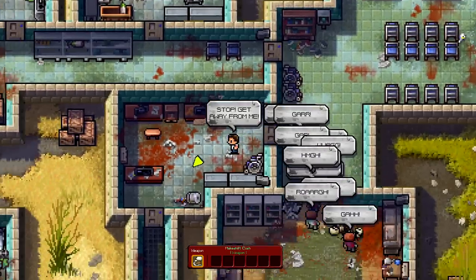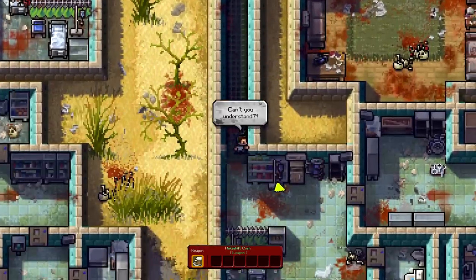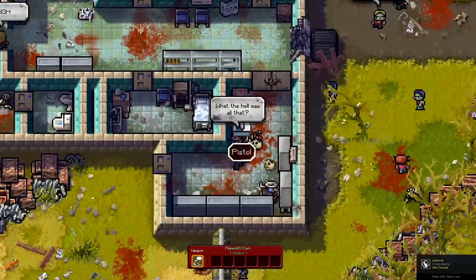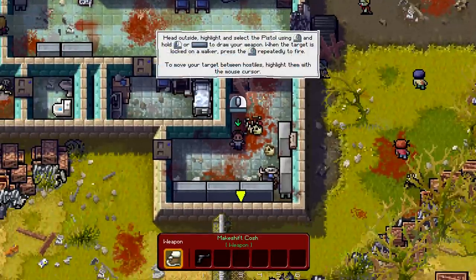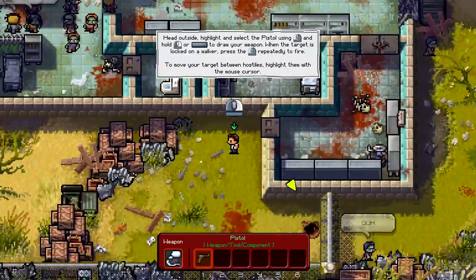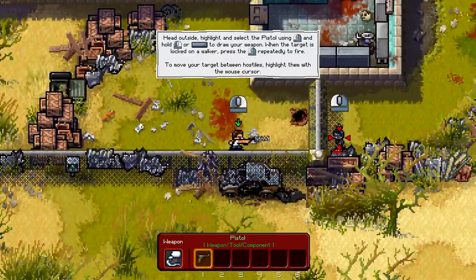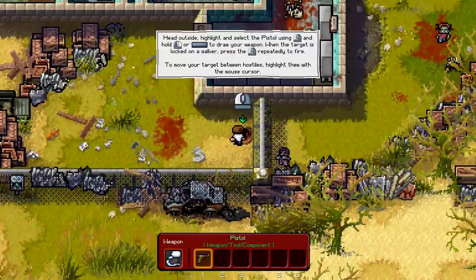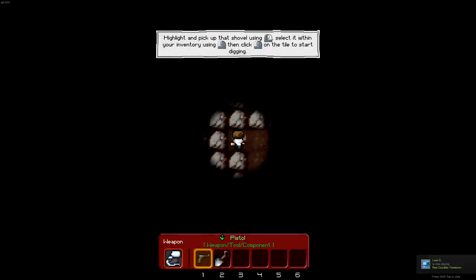Oh no, oh my gosh, they're chasing me! These freaking zombies can run fast, man. This is like I Am Legend zombies over here. A gun. What the hell was all that about? Head outside. Highlight and select the pistol using the right trigger or speed to draw the weapon, left click to fire. Okay, easy enough. Let's go. Get our axes at me! That didn't go too well. Headshots, Rick, headshots. I guess he doesn't know this - he just woke up, so he doesn't have any idea.